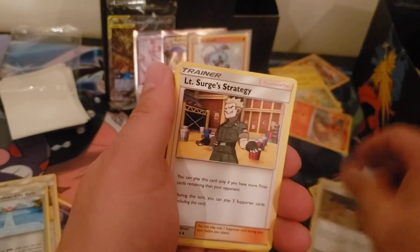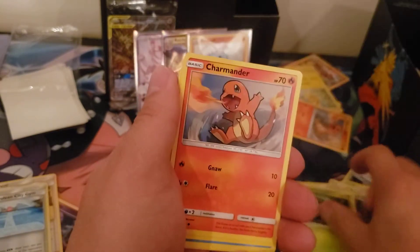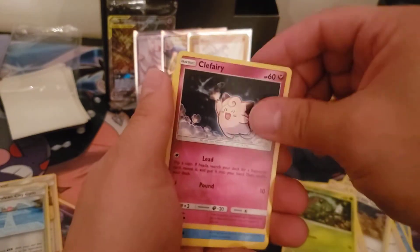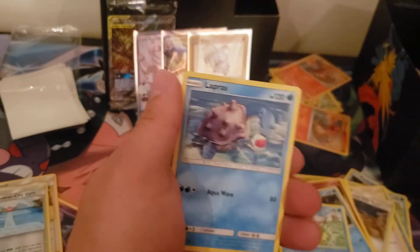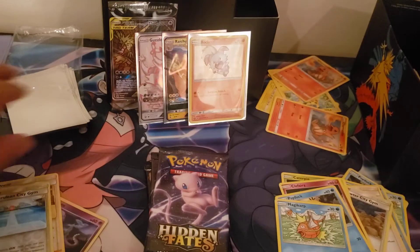Focus Trap, Lieutenant, Caterpie, Charmander, Squirtle, Magikarp — Misty's Determination. She's very determined.